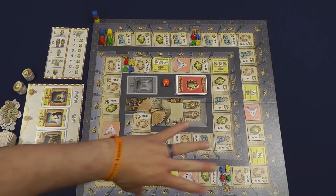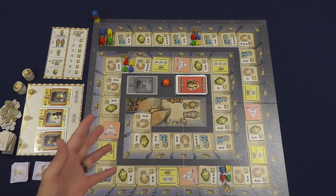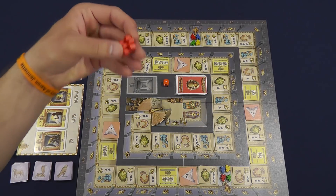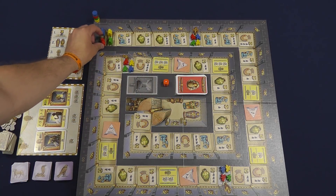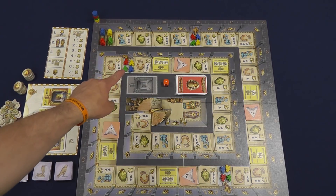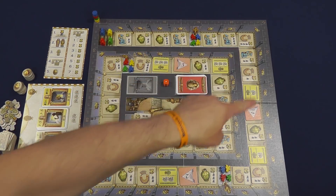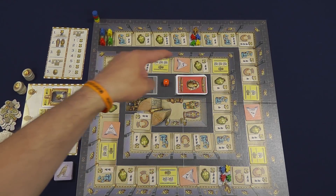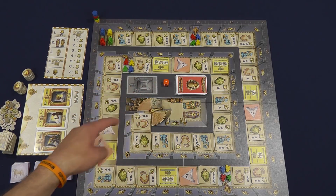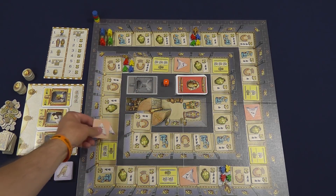So here we have Luxor in full setup with four players. You're basically going to take two adventurers per player, start them at the entrance, and then each player is going to put one of their other adventurers face down on these three spots here. All these tiles along here are pretty much randomly generated, except there are a couple of spots — for instance, these red tiles do have certain spaces that they go in.